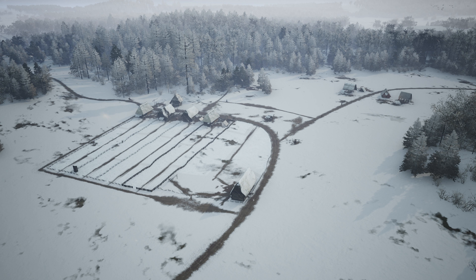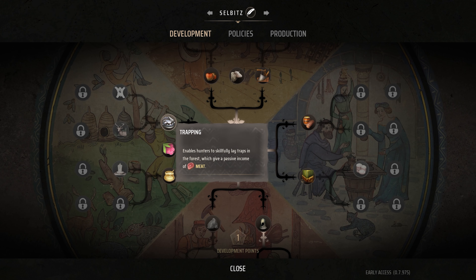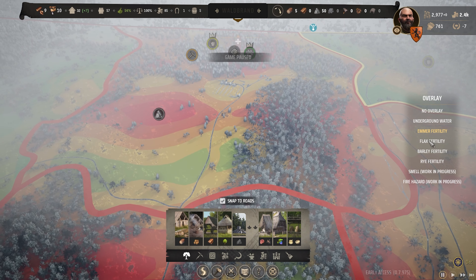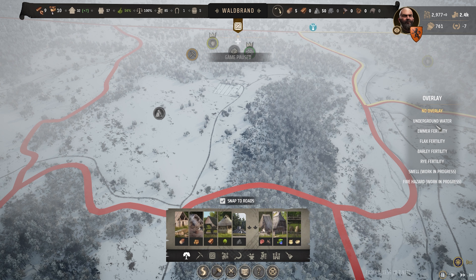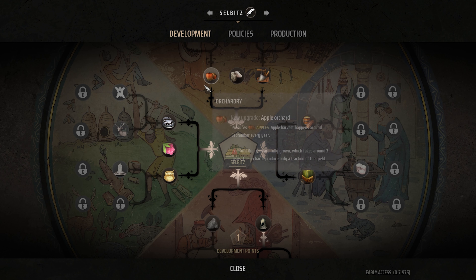We're heading into winter now and our settlement's basic construction has been completed. We've actually gained a development point — let me have a quick look at what we can possibly get. We have wild animals with a rich deposit, so it could be worth going for trapping. I think probably orchardry is going to be a good way to go early. Selbitz doesn't have particularly great fertility — emmer's not looking great, flax not good, barley and rye — rye's pretty good but I don't intend to go into rye production. So it might well be that we go for orchardry and apiaries.